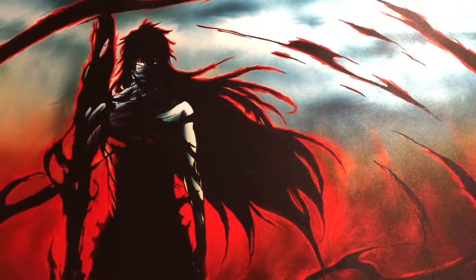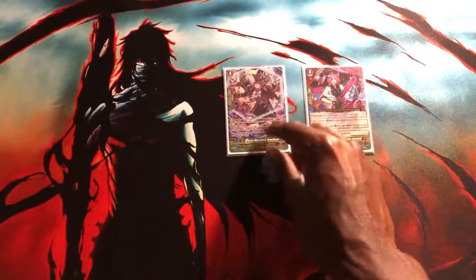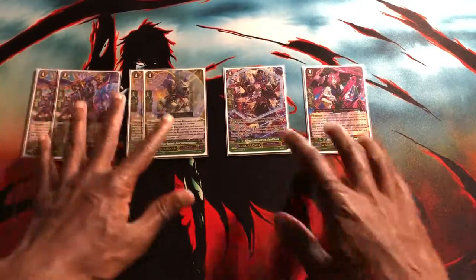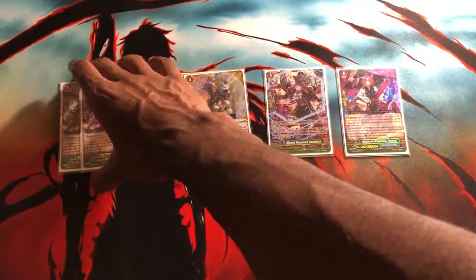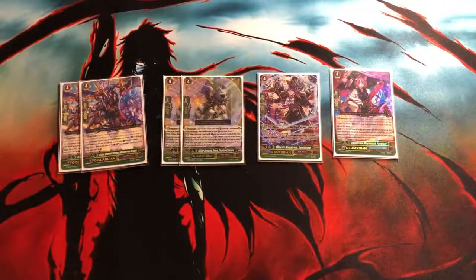Now for the G-Guardians — we'll go through them all together. One copy of Furn of All, one copy of Coulthard, two copies of the new one Flexion Chimera, and two copies of Wandering Dragon. Furn of All is still pretty solid. Looking at the top three to get a card into the soul — like a Prankster Girl or even Goemon directly — and putting the rest at the bottom is useful. The 5k shield if you put a grade 1 there is a nice bonus, though not crucial.